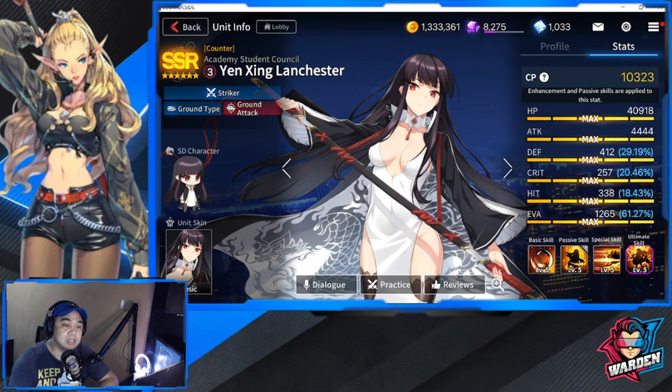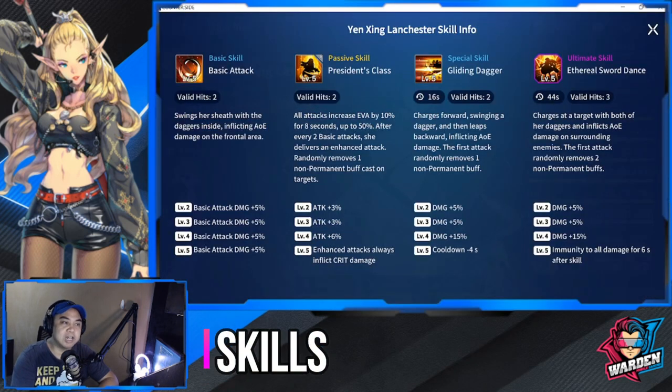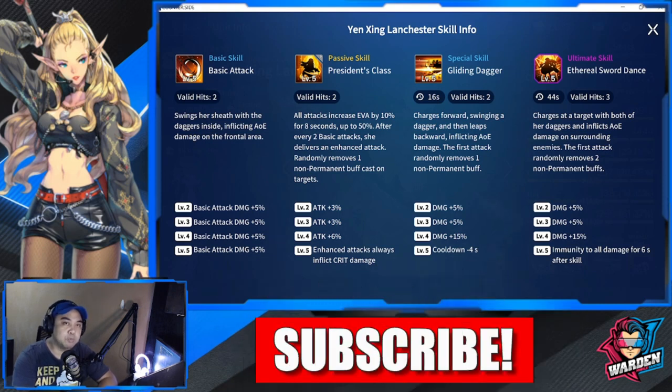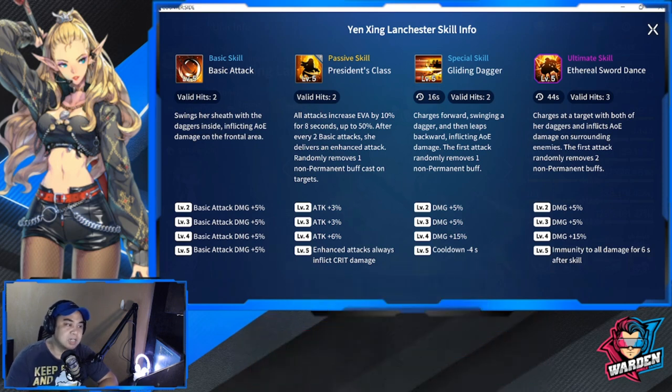Let's proceed to her skills. For her basic attack, she deals AOE with valid hits of two swings — she sheathes with the daggers, inflicting AOE damage on the frontal area. One thing I noticed is that her basic attack range is very short; she almost sticks right to the defender in front of her, which is a concern. From levels two through five, her basic attack damage increases by plus 20 percent.